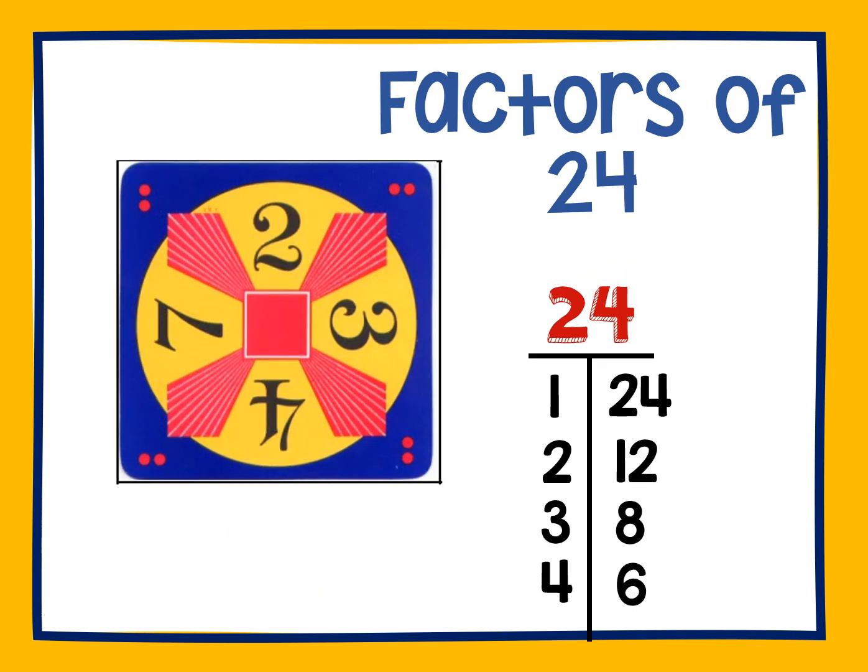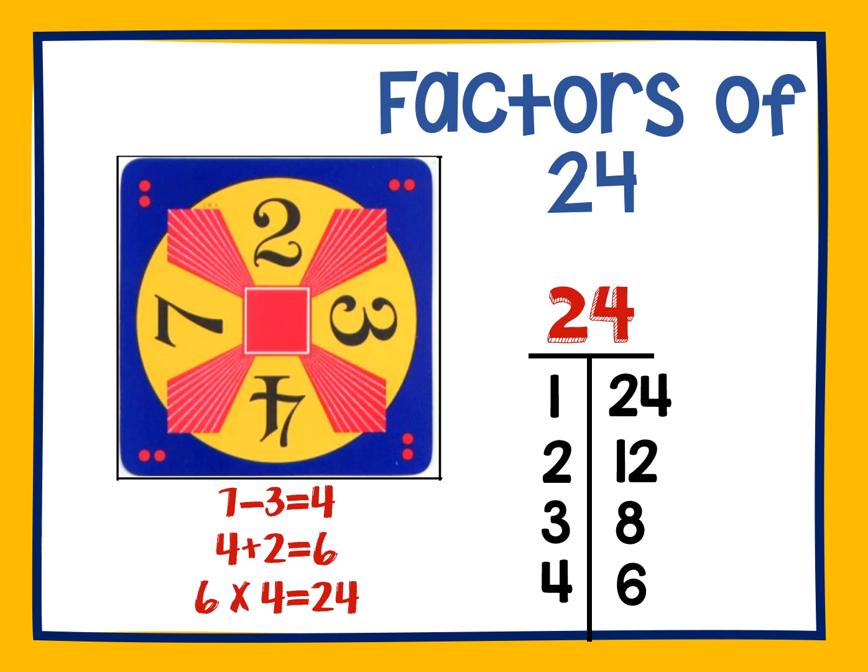Take a look at this card and see if you can use factors to get the number 24. Pause if you would like more time to solve. One solution to this card would be using the factors 4 and 6. You can get the number 4 by subtracting 7 minus 3, and you can get the factor 6 by adding 4 plus 2. Then multiply the factors 6 times 4 to get 24.